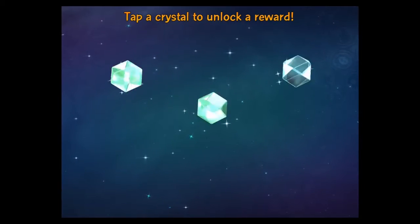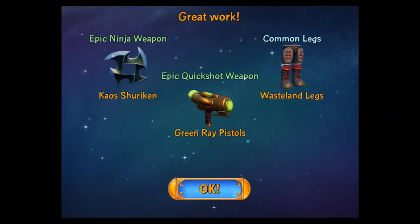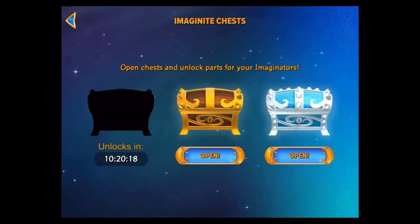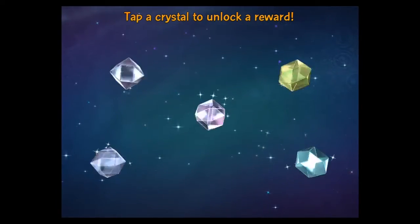Tap a crystal. So we've got epic chaos shurikens, epic green ray pistols, and common wasteland legs. Not bad. It takes 10 hours to unlock that. Wow. That is a long time. Let's tap all these and get these going.